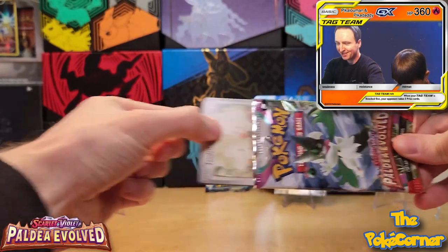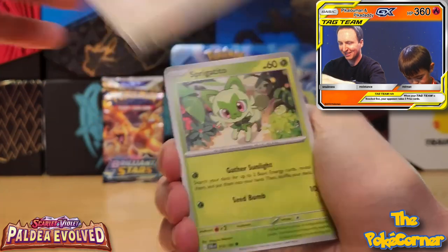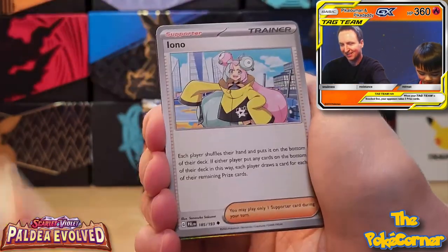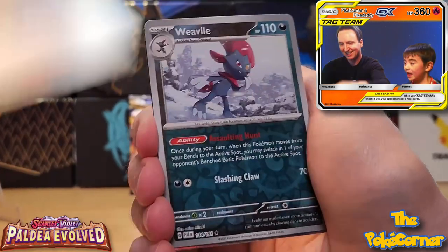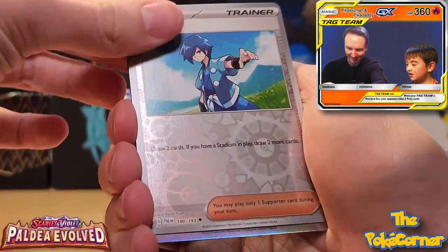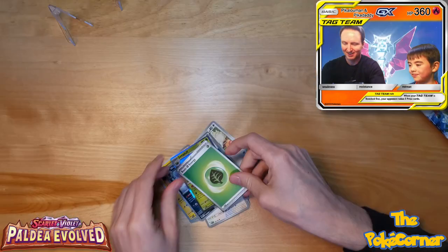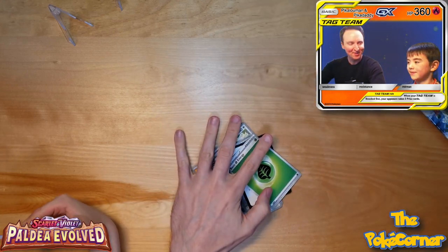Kicking it off with my Meowscarada pack — Tandem Mouse to start, Sprigatito, Magnemite, Mawile, Iono, Knucklestack, Corviknight, Weeavile reverse, second reverse, Falkner, Jumpluff — stage two, grass energy. So we are chasing the worst hit, and that Jumpluff is putting me in the lead.